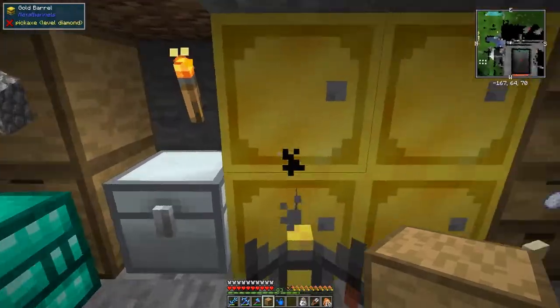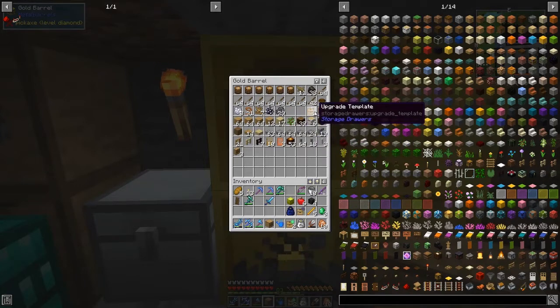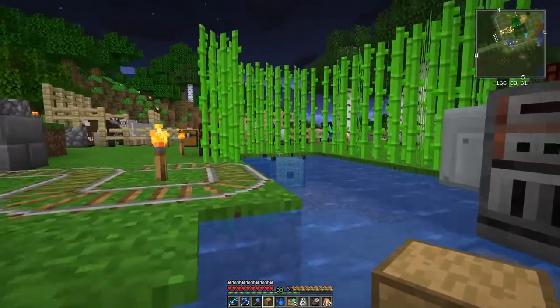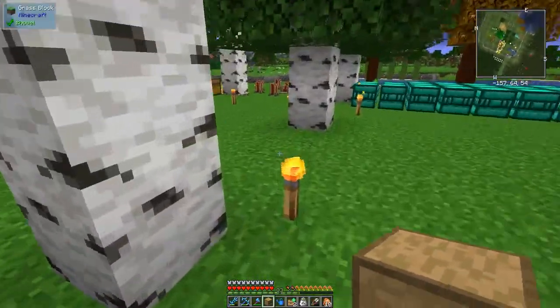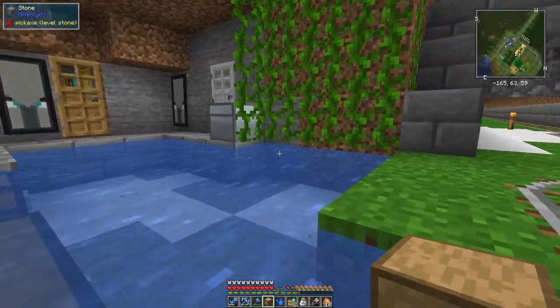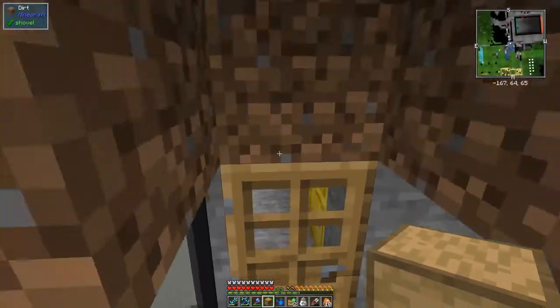I wanted to make some upgrades which I think I've already got prepared. I've got some storage upgrades and a void upgrade in here. When I was fishing it filled up the chest - I only had an ordinary wooden chest in there. I also want to make some keys - the lock key and the quantity key. So let's do that.